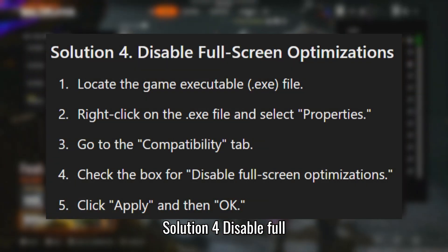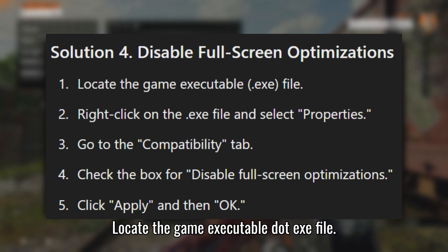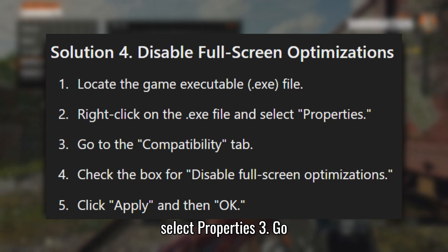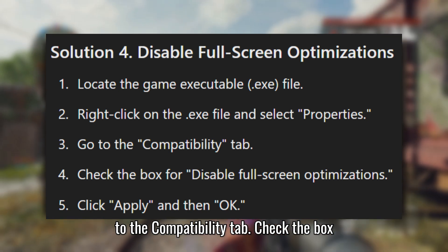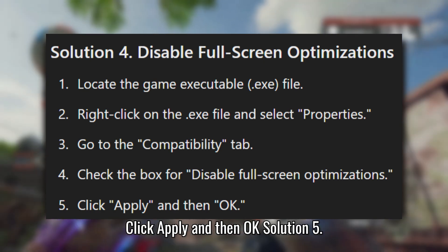Solution 4: Disable full screen optimizations. Locate the game executable (.exe) file. Right-click on the .exe file and select Properties. Go to the Compatibility tab and check the box for Disable full screen optimizations. Click Apply and then OK.